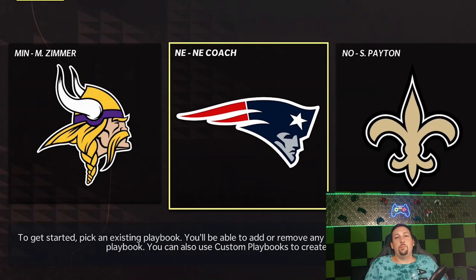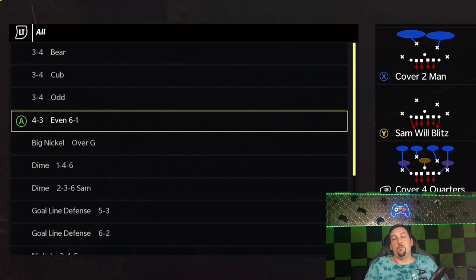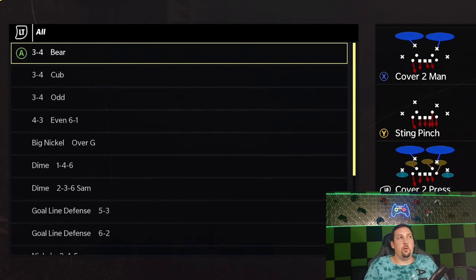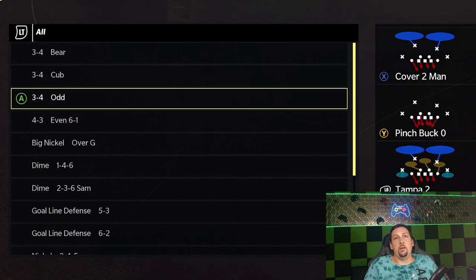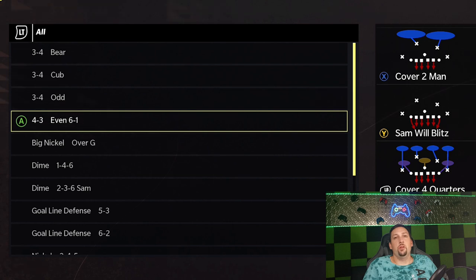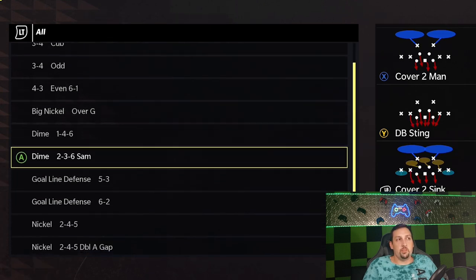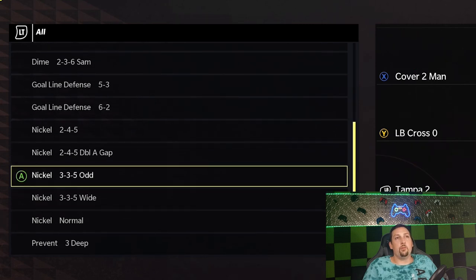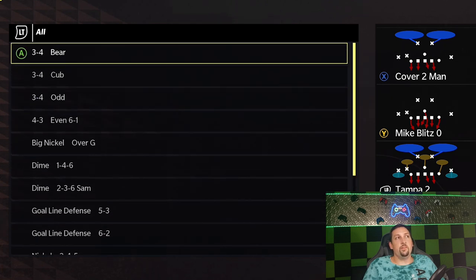Next we're going to cheat a little and cover the Dolphins and Patriots together since they're very similar, but with some major differences. I think the Dolphins might be the better one — Brian Flores basically took the playbook with him from New England to Miami. They have a slightly better selection of nickel packages, which is probably why I like it so much. They've got the bear — a solid top-notch run defense — the three-four cub, the three-four odd which is the meta, the six-one which was one of my favorite blitzing formations last year, big nickel over G, the one-four-six and two-three-six as your dollar replacements, the two-four-five and double-A gap for pressure, the three-three-five odd, and the nickel three-three-five wide from last year's meta. The Dolphins defensive playbook is definitely near the top.